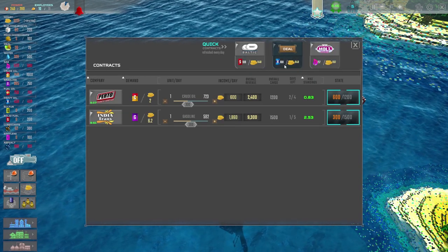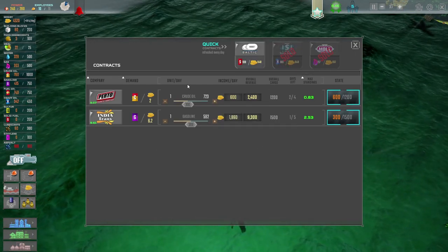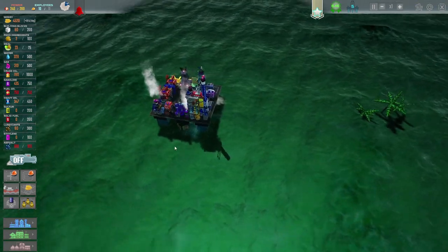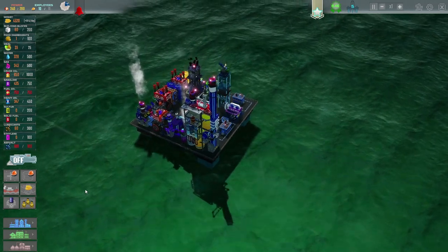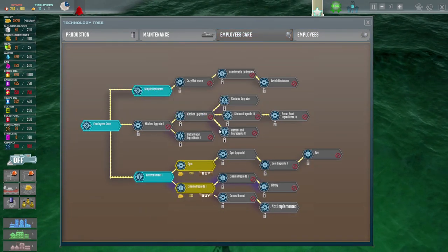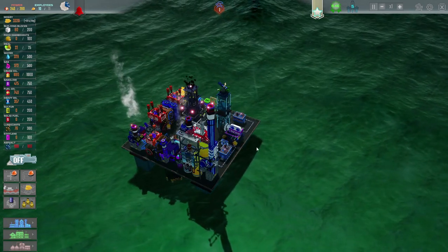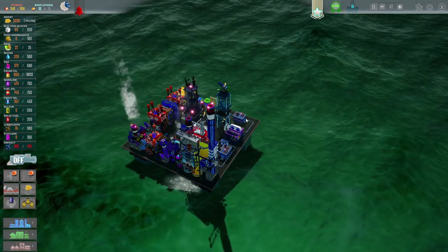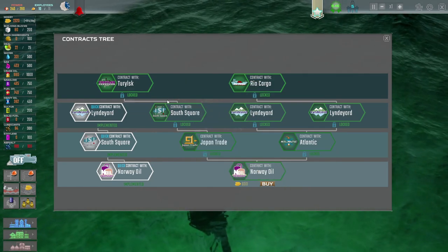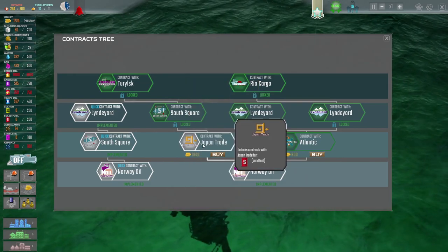We've been paid - let's go through and just get rid of some of these things. You can have that gas. You want some of that heavy oil - we've maxed out on that for ages, so we'll give that away. And you want some of the solid fuel, which we're not yet generating. We've got 4,520. So let's go to the tech tree. Let's improve the employees' workplaces - a small bonus to their satisfaction because I'm nice like that. Then we need to get up through the contract tree - this is really expensive.